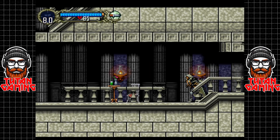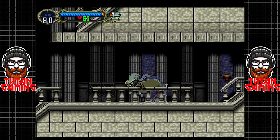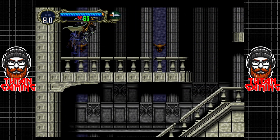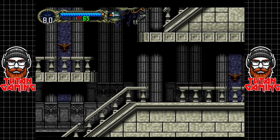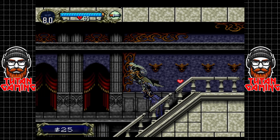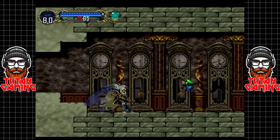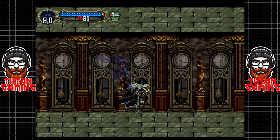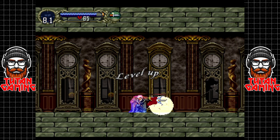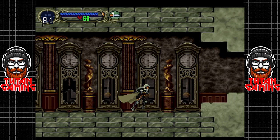Our health is now up to 80 which is nice. We need to start making our way towards the library to talk to the library master. As soon as we hit 20 minutes we're going to call it a video — through the power of save states we can actually do that, whereas on the Xbox we couldn't. These guys are called Flea Men or something like that; they're really annoying.